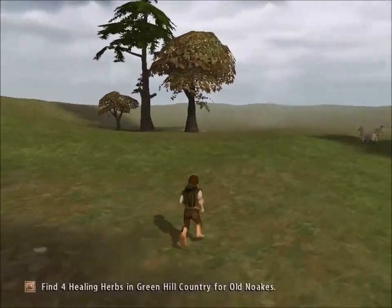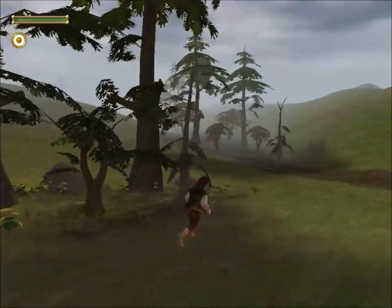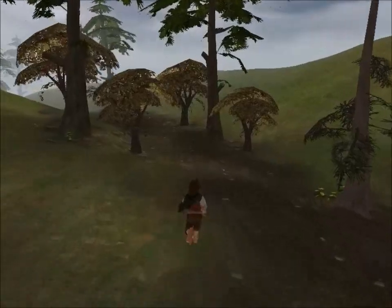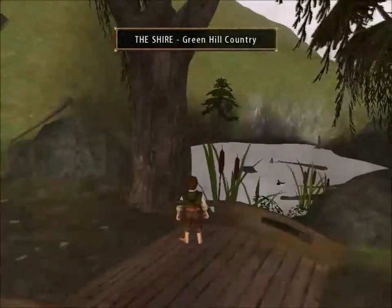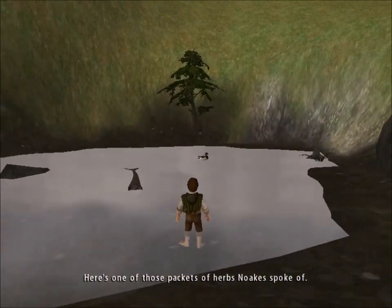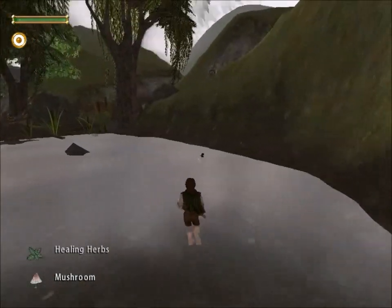I'm pretty sure I'll be able to find them all. There's nothing up here — just these llamas, they don't really do much, though you can hit them with a stick. I think most of the herbs are down this way. I've got an idea of where at least two are — they're not too hard to find. Green Hill Country — this is another place from Lord of the Rings Online. There's one! Here's one of those packets of herbs Noakes spoke of. And of course we've got to go and hit this duck. Get this mushroom, then we can head on. Oh, there's another duck.